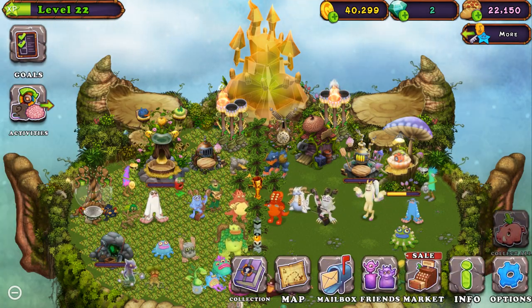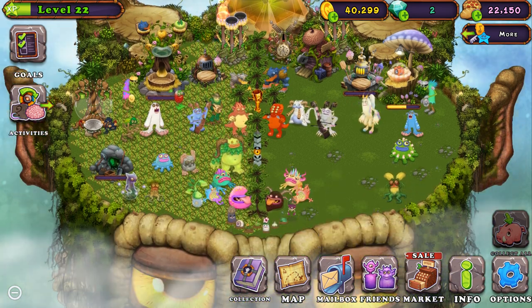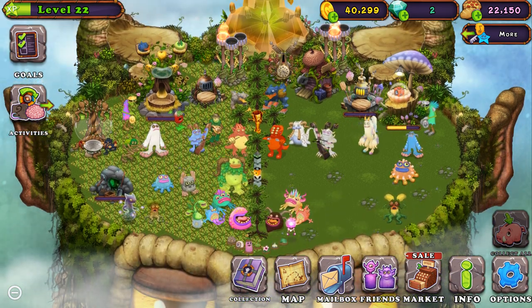So basically a few ways to get coins — the first one is by just collecting from right here and hitting collect all.